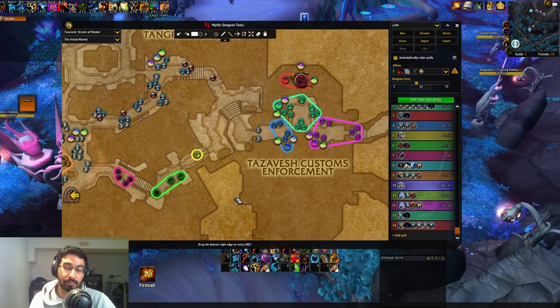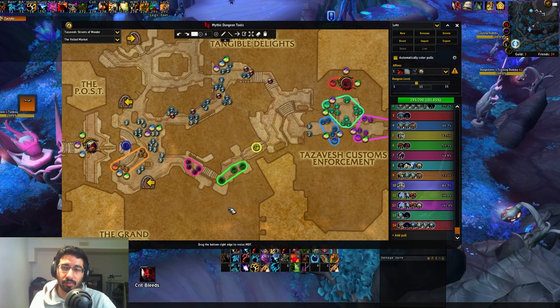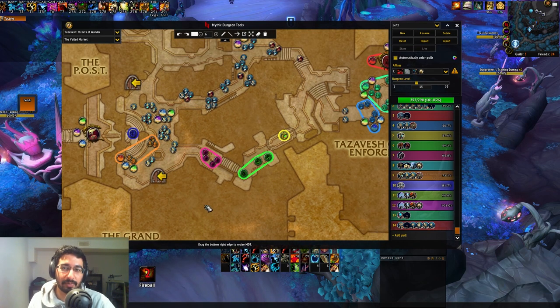One major change from my previous Tazavesh Streets video to now is that there's been like seven nerfs to this dungeon — things like damage, spell frequency, spells being stoppable, mob health, and even percentage and count changes for the dungeon. All of a sudden the left side is a whole lot more interesting. If you go left, you can actually alleviate some of the RP timings this dungeon has. There's a lot of wasted RP time if you just W-key this dungeon, so we've come up with a strat pulling together things we've seen from groups like Echo and Ambition to alleviate the amount of time spent waiting for RP. That's why we go left now, even though it has a lower target count — percentage-wise I believe it's a little bit higher actually.